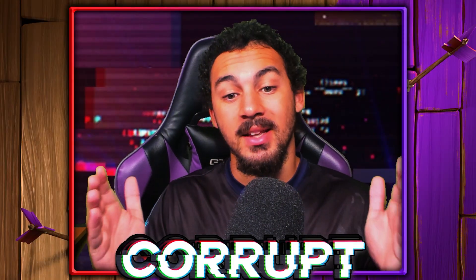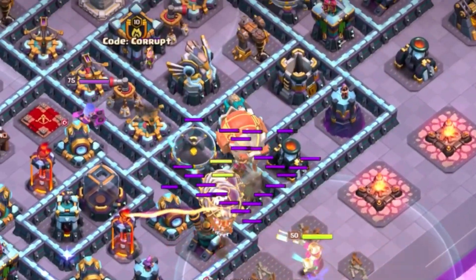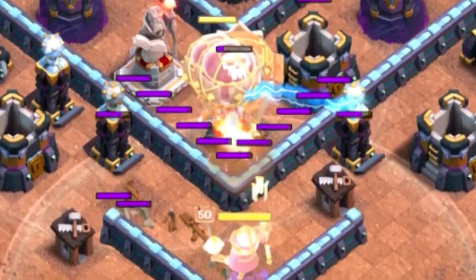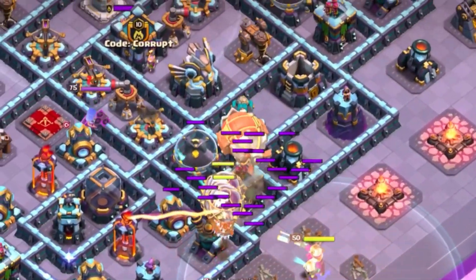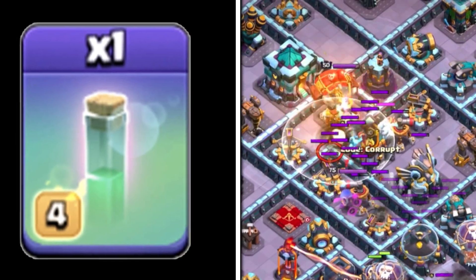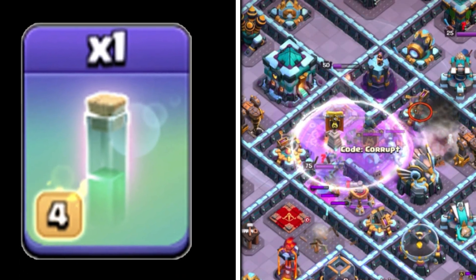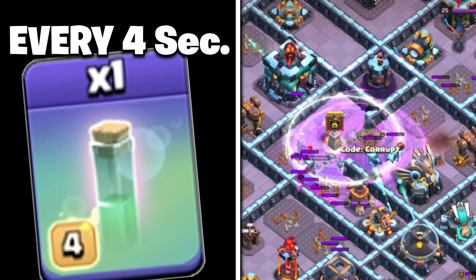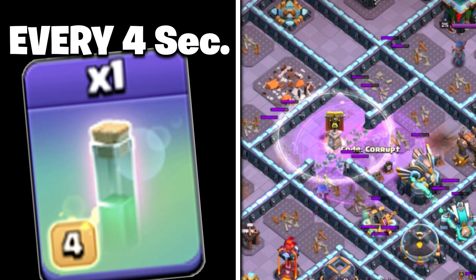Now that we've identified where we want to drop the blimp, let's start with the super archer blimp. Using five to six balloons to start is incredibly important, as this will allow the grand warden to follow them and get a little deeper into the base. Use the grand warden ability just before the blimp leaves his aura — this allows you to have a lot more time from that ability, guaranteeing your desired drop spot. When you reach it, use one invisibility and then pop the blimp. Then use a rage, two clone spells, and another invisibility to continue the super archer blimp. Every subsequent invisibility spell should be used every four seconds, just before the previous one expires.